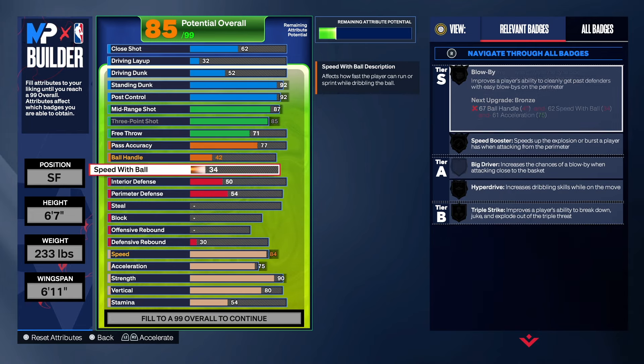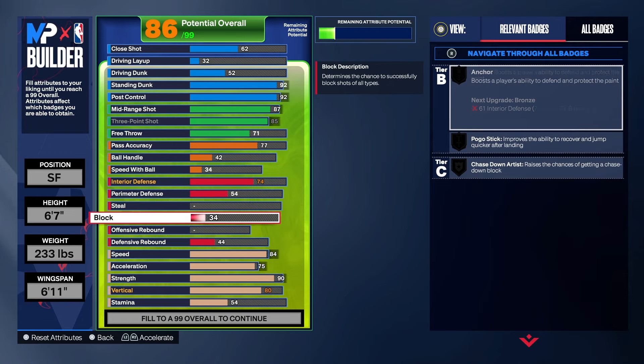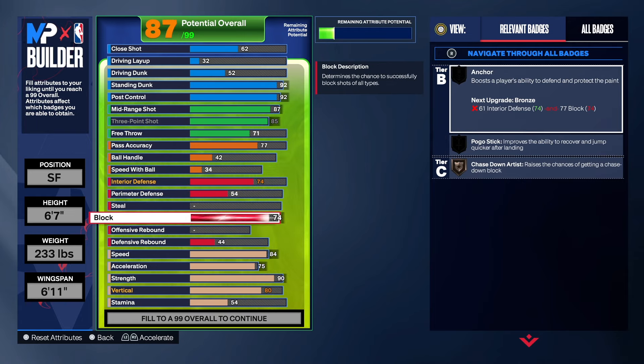The 77 passing gets you Needle Threader - pretty good in my opinion. For the defense, we're going to take interior defense to 74. You can leave it at 61 if you want, but we'll get it to 74 so we can get Post Lockdown just in case we get stuck at power forward. For the block, we're going to get that up to 78 - since we have rebounding on the build we don't need 79 to get Pogo.